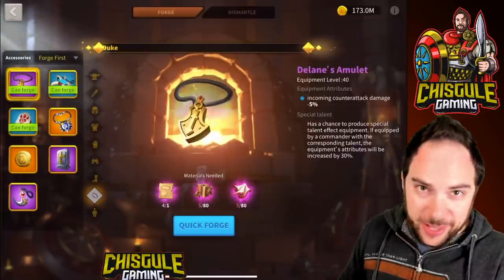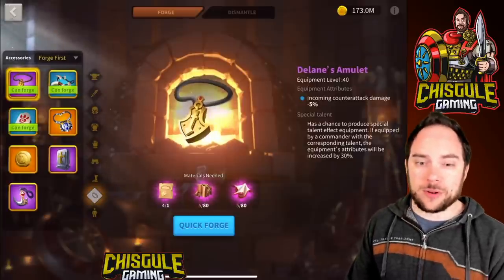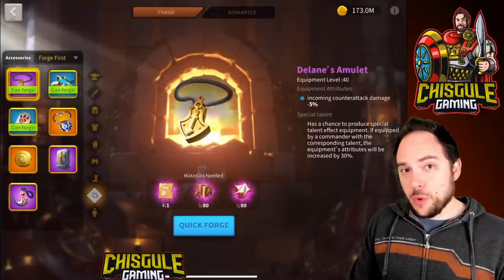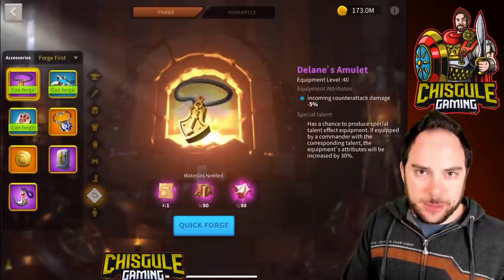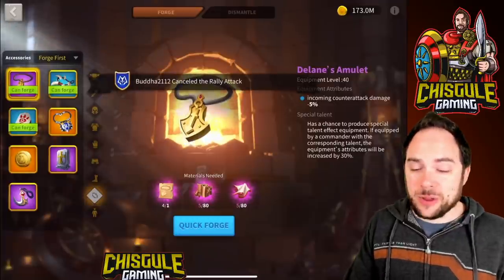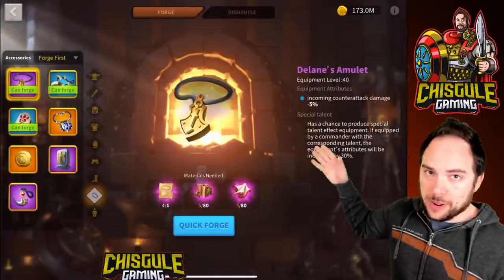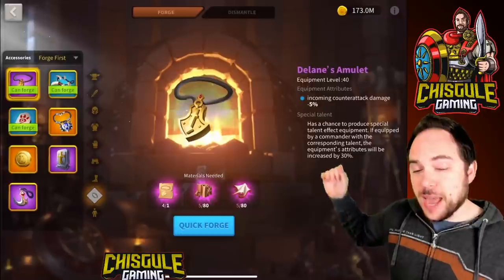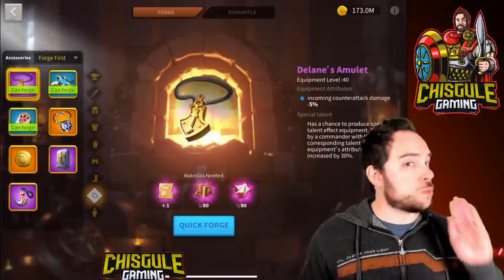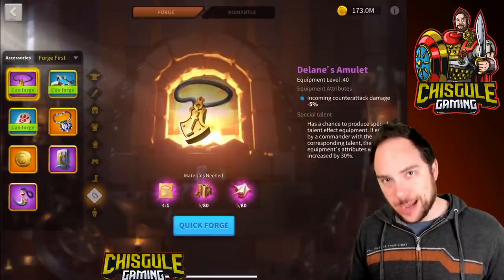Delane's Amulet is also crazy good as a second, third, or any beyond the first rally when you're multi-rallying a target — be it a city, flag, holy site, whatever. If you are multi-rallying, one of the only types of damage you're going to take is counter-attack damage, not normal attack damage. So incoming counter-attack damage reduction is crazy good. This amulet was actually better in the previous version where it gave minus 10% incoming counter-attack damage, but you took an additional 3% normal attack damage. It's still very good, and easier to understand now that there's no downside.